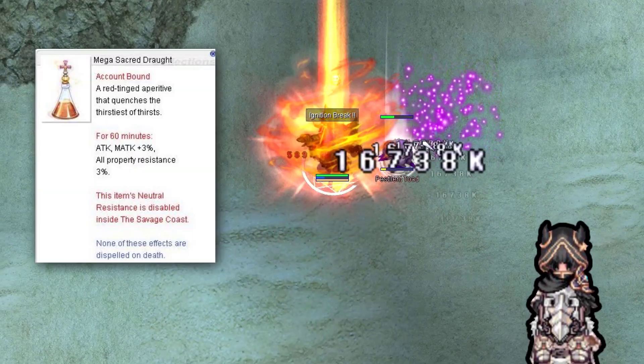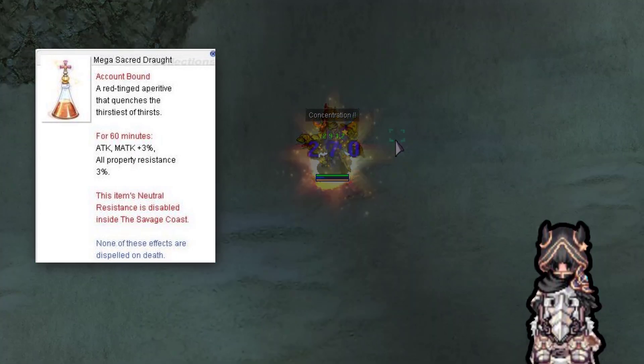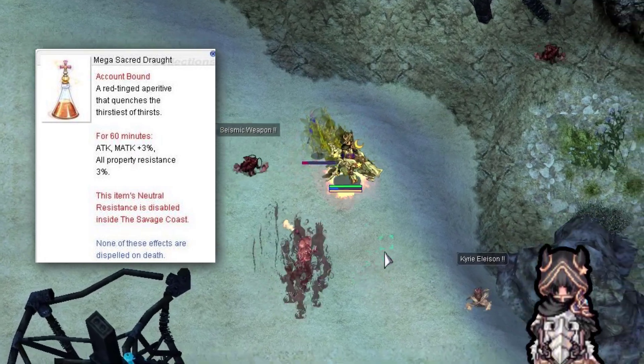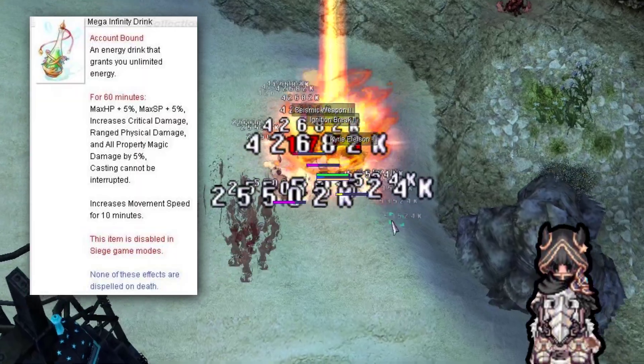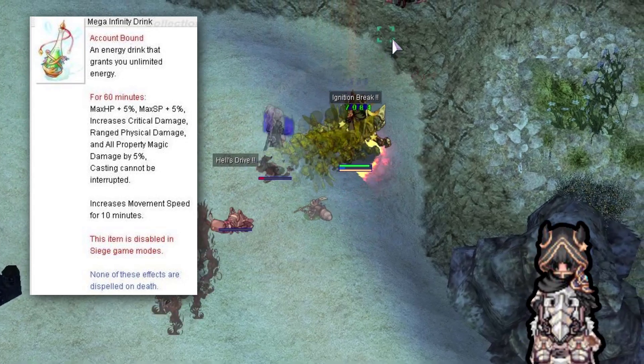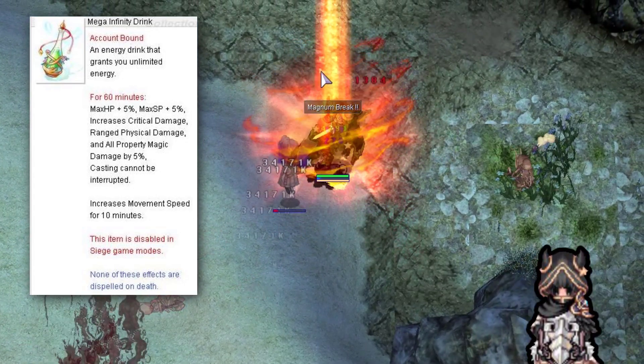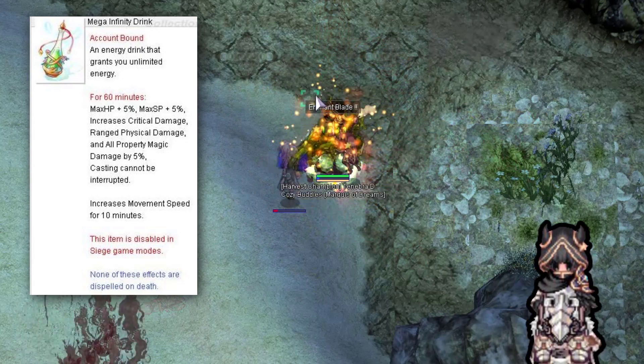The first Endeavor potion is Mega Sacred Draft Potion. It gives attack percent and all property damage resistance by 3% for 60 minutes. Mega Infinity Drink gives max hit points and max spell points plus 5%, critical damage range and magical by 5% more, and cast cannot be interrupted — for 60 minutes.